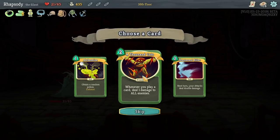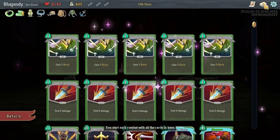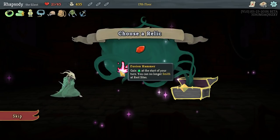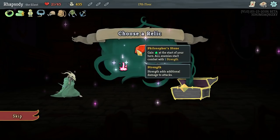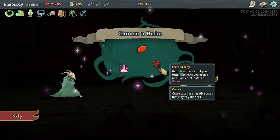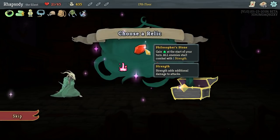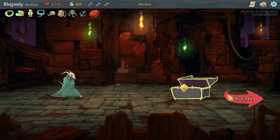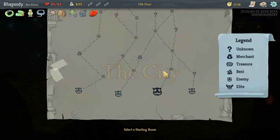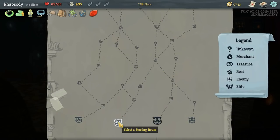Thousand Cuts — whenever you play a card deal one damage to all enemies, upgrades to two damage — I do actually quite like that. So all of these are energy relics. We've got Fusion Hammer — gain energy at the start of your turn, you can only smith at rest sites. As well as gain energy at the start of your turn — all enemies start with one strength. And gain energy at the start of your turn whenever you open a non-boss chest, obtain a curse. I'll go with the Philosopher's Stone because we're going to be particularly aggressive and I want to be able to pick up all of my chests.